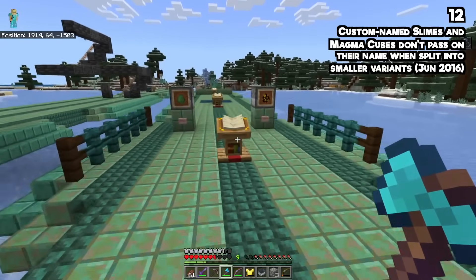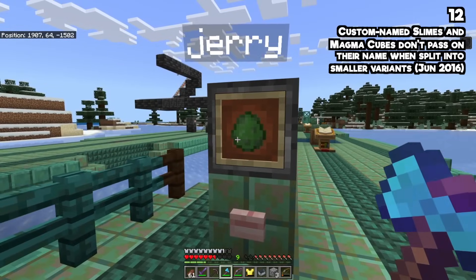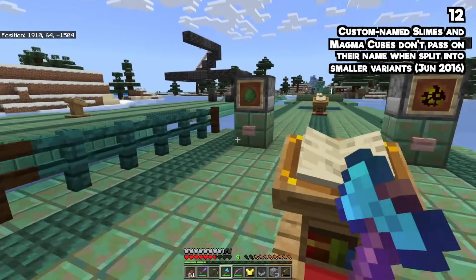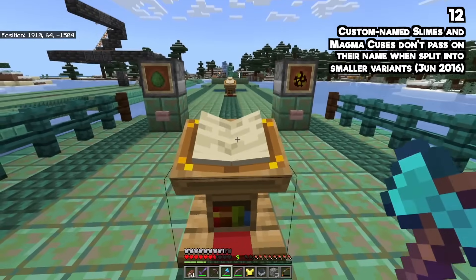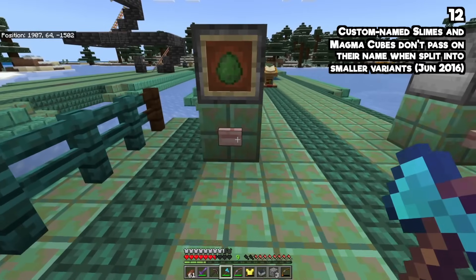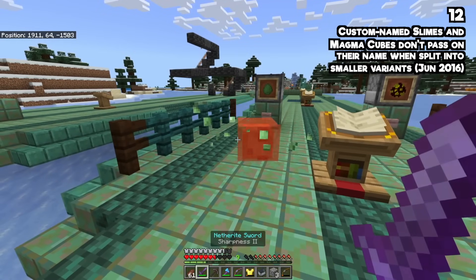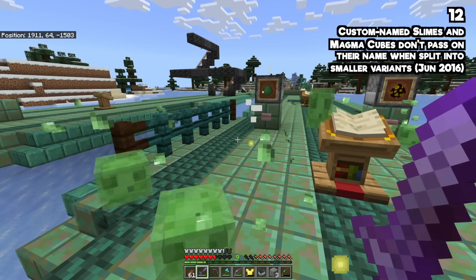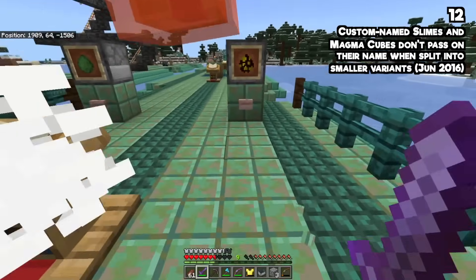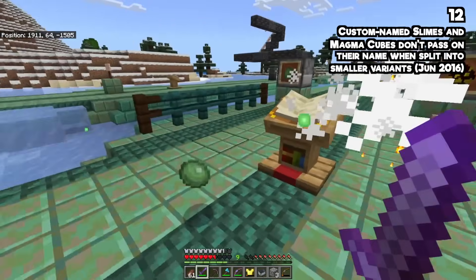If you name a magma cube or a slime — say Jerry and Mary — when they split, they will not keep the name. This is a weird bug, because I would be so sure it's just a feature. When Jerry dies, four new mobs come out of him, and I wouldn't have guessed they were meant to have the same name — but fun fact, they are.